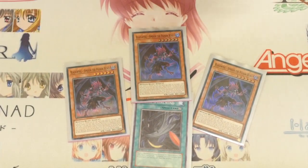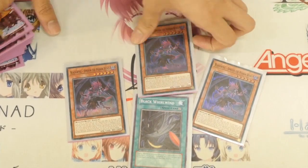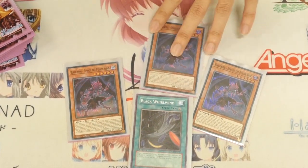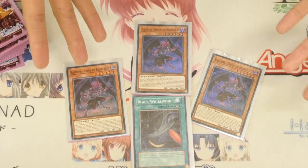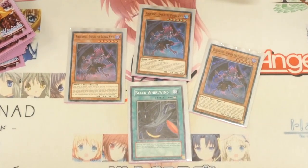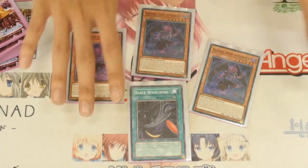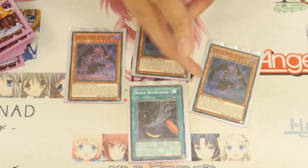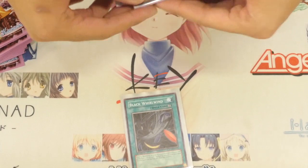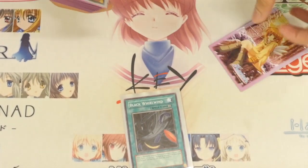With your remaining normal summon you would then want to grab your Oster. During the end phase, if you used Simon's effect, you send Black Whirlwind to the graveyard and take 1000 points of damage. So it's a one-card play: make your level 10, then send Black Whirlwind to grave and take 1000 damage. What more can you really ask for — one go-to play.